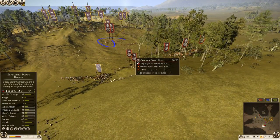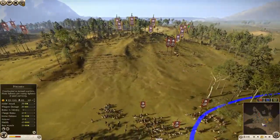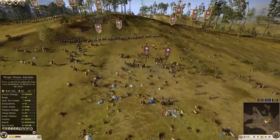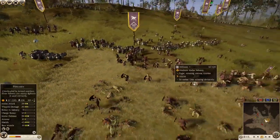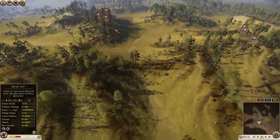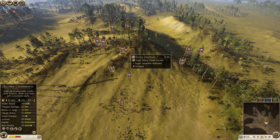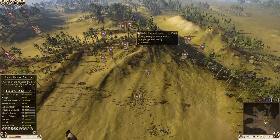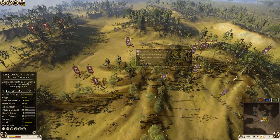My opponent now has three spear levy and five Germanic scout riders left. I've still got a lot of cataphracts left - eastern, camel, eastern - a couple of noble blood cav, my noble horse archer at full strength, Persian light archer, hill men, mercenary hoplite, Persian hoplite, and a Sarmatian horse archer left here as well, picking up a couple of kills against these scout riders.